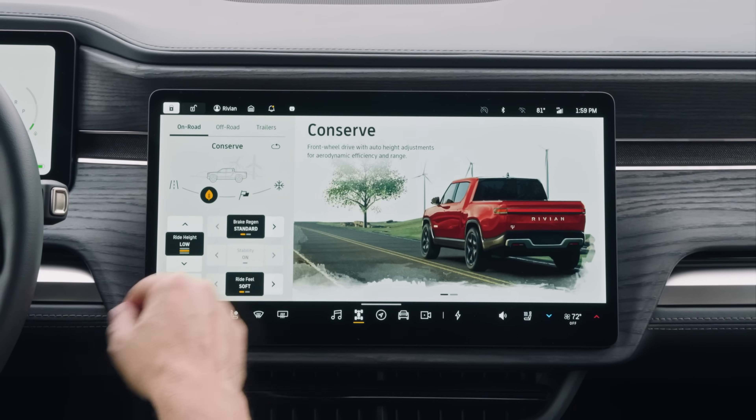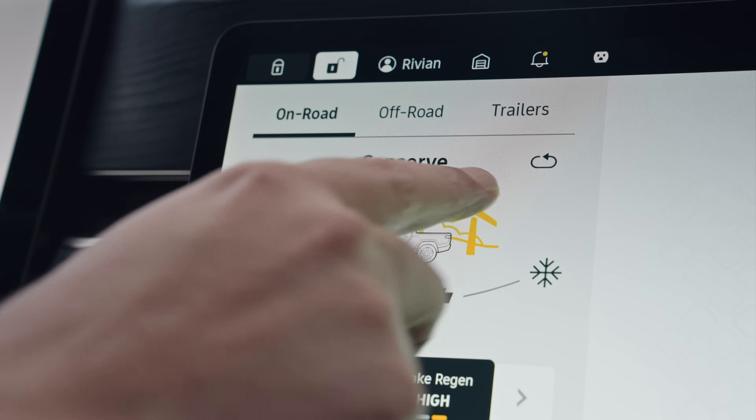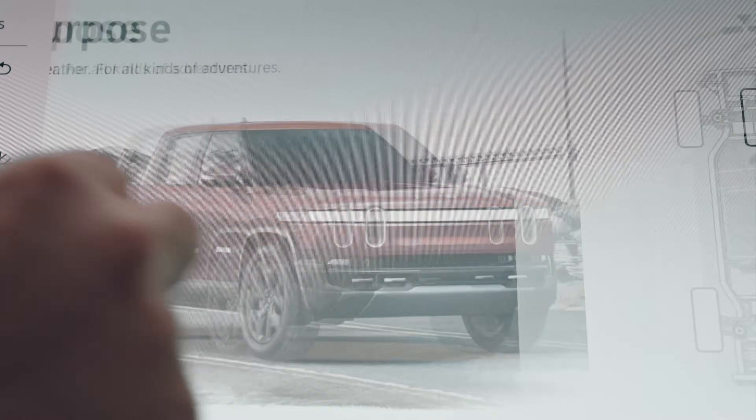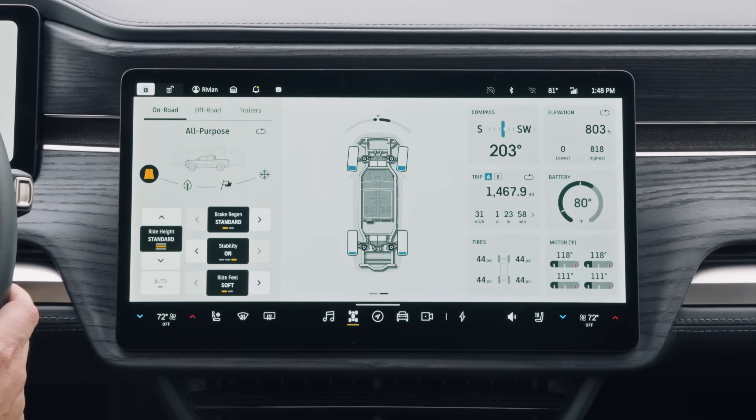You now have easy access to your controls on the far left, and we introduced this really nice swipe gesture. What's really super cool is we now have all these widgets. My daughter actually loves this view — she calls it the cockpit view.